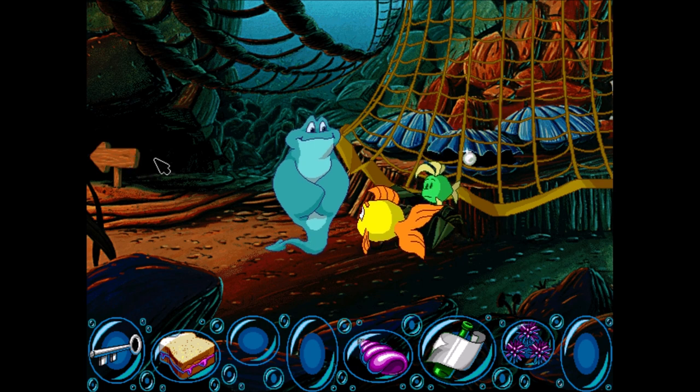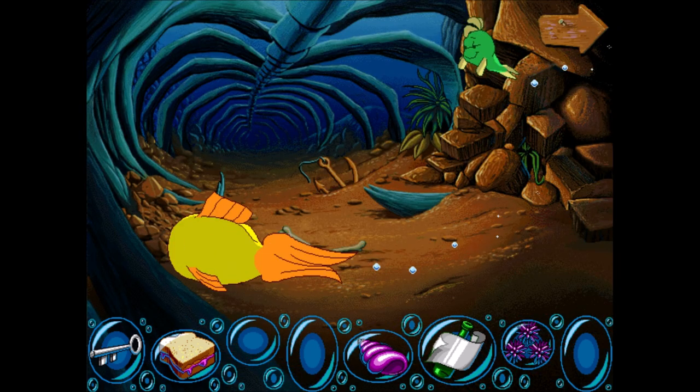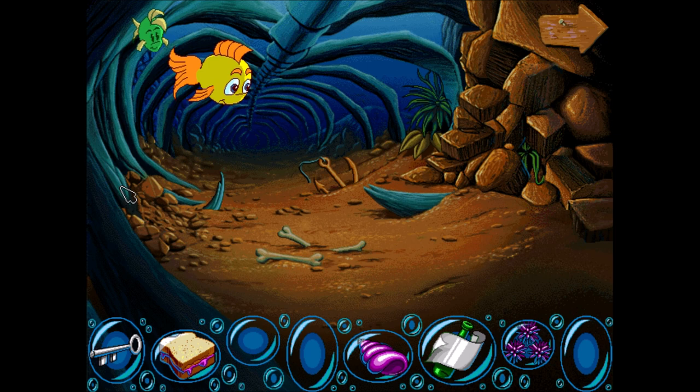And once we get that, we can get that pearl. The old whale bones are over here to the left. Now you can get a bottle in the whalebone area — sometimes the bottle appears here. We don't have a bottle though, we have a whalebone. Let's get the whalebone.